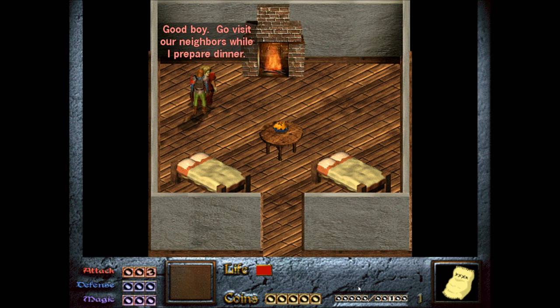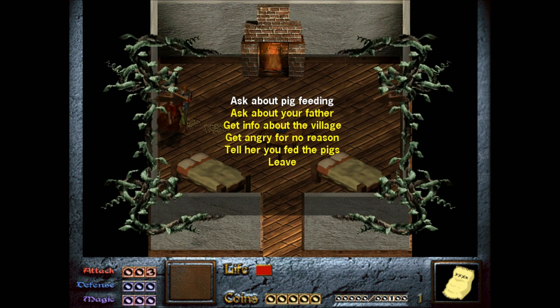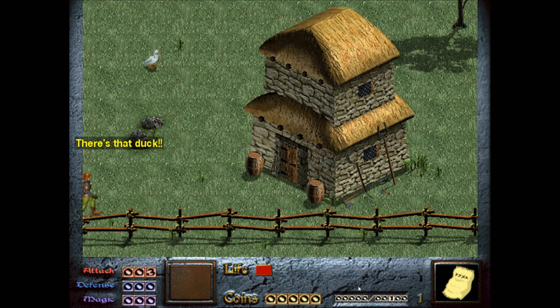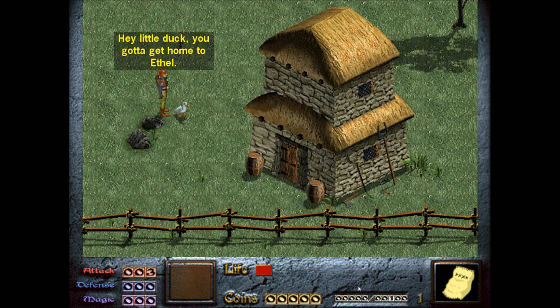Back to Mother: "I have finished with my chores, Mother." "Good boy. Go visit our neighbors while I prepare dinner." There's an event coming up. There's that duck! Now don't attack the duck — Ethel will never forgive you.